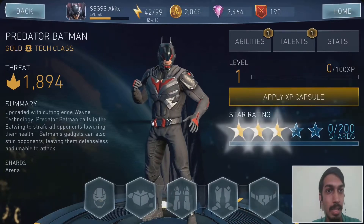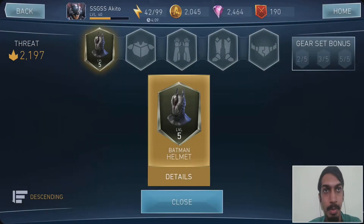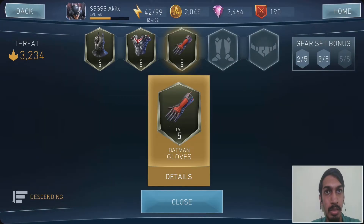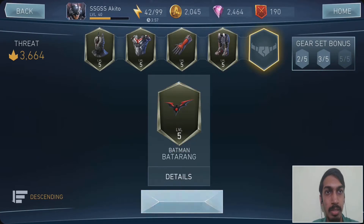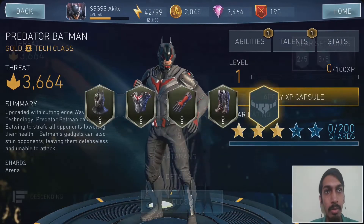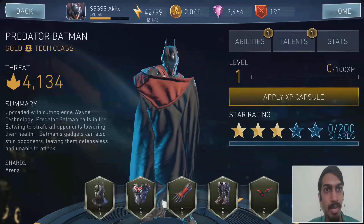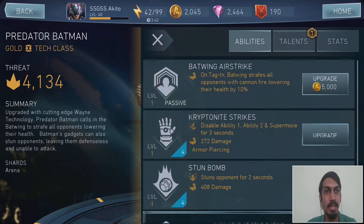Three Batmans in my team now! Let's give him his gear — I already upgraded to level five. We go from 1,000 to 2,823 to 3,600 power. Then for the final gear slot we go from 3,600 to 4,100. That's Predator Batman, ladies and gentlemen — upgraded to the highest level gear.